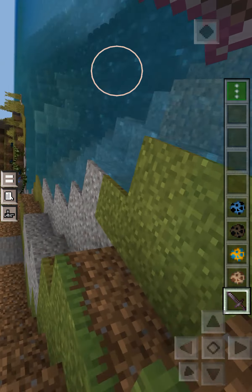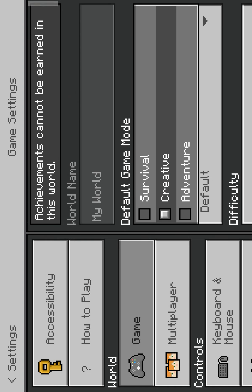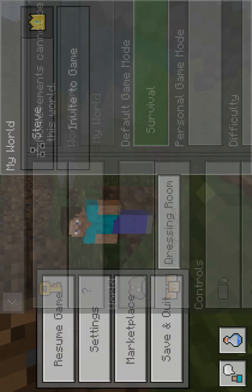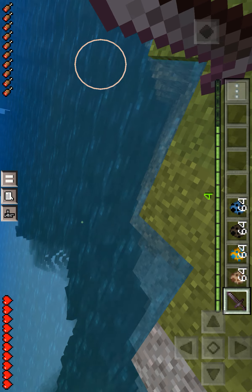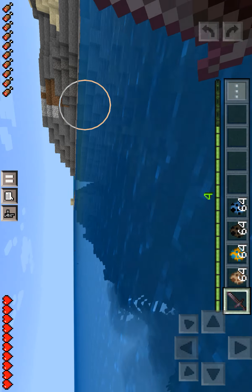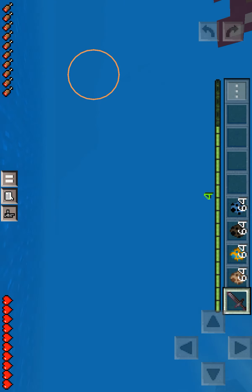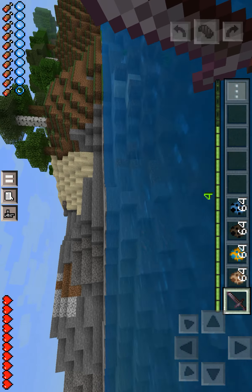The mosasaurus thinks I'm still in there. As long as it thinks I'm still there, I'm okay. Oh — I forgot to turn on survival mode. That was deadly, the mosasaurus almost dropped me. I will swim across this ocean before that thing comes back at me. That was actually scary.